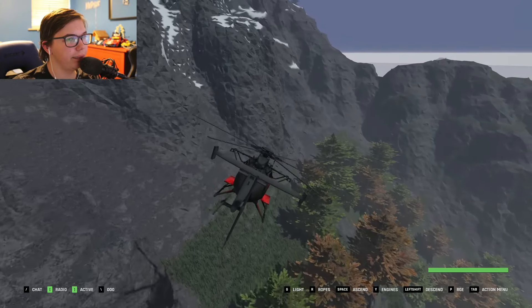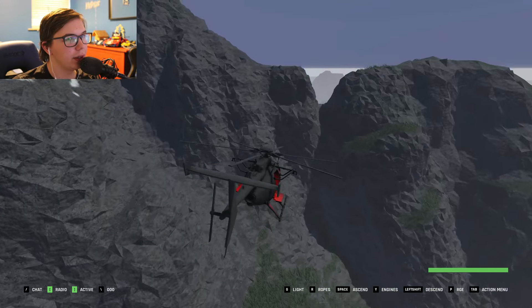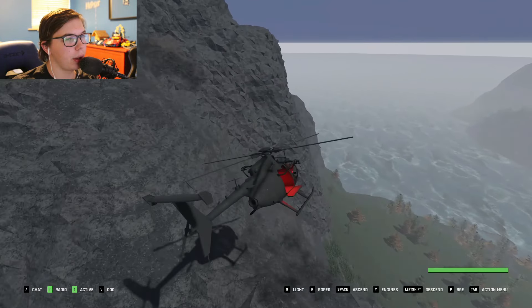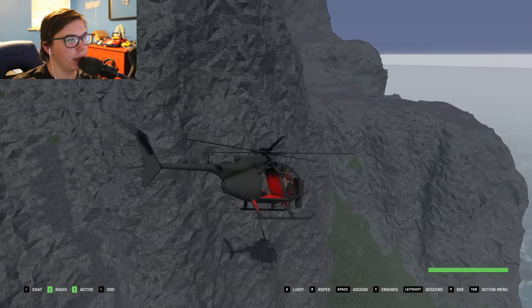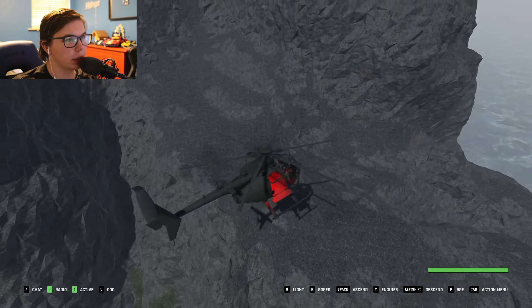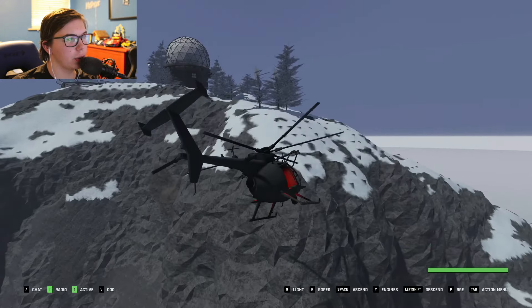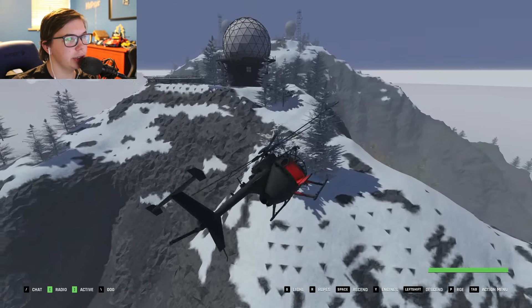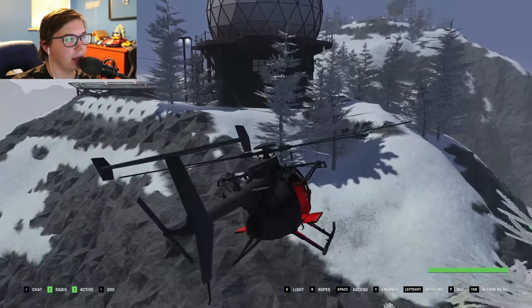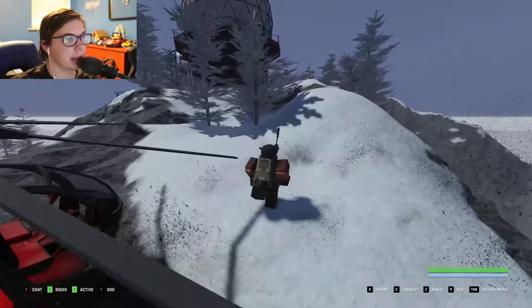Keep following the rock face until you hit this abrupt wall. Fly over that and then keep hugging the rock face. You should see a rock poking out with a bunch of flat spots on top. Go up, look at those trees, pull up behind them, and then land behind those trees. This rock patch is a pretty good spot to land.